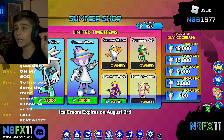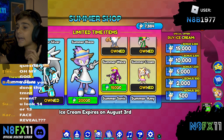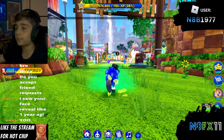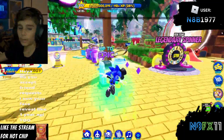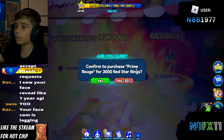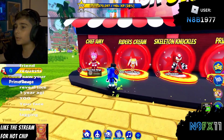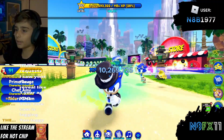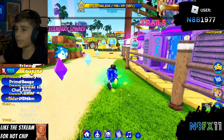We're going to the summer shop to buy summer silver. I don't have enough for summer wave, so we cannot get that. Now we've bought summer silver. We can also buy prime rouge, chef amy, and rider's cream. Now that's out of the way, we have many other miscellaneous skins to get.